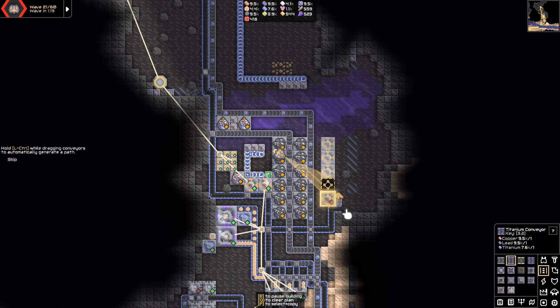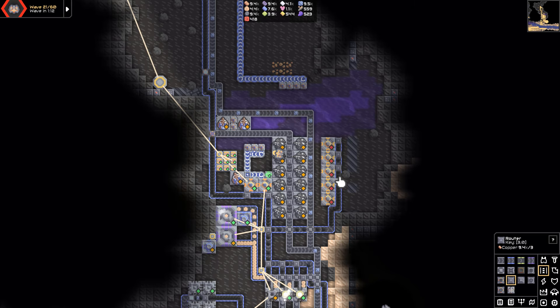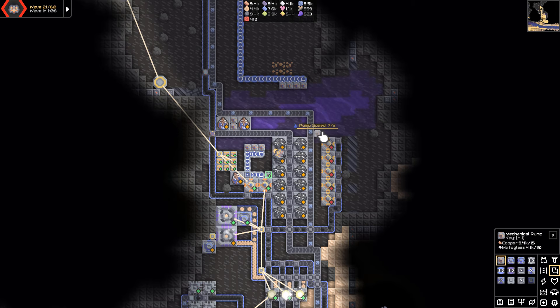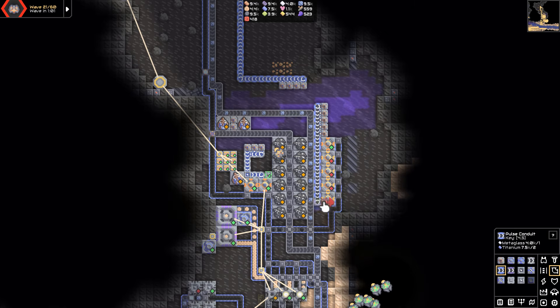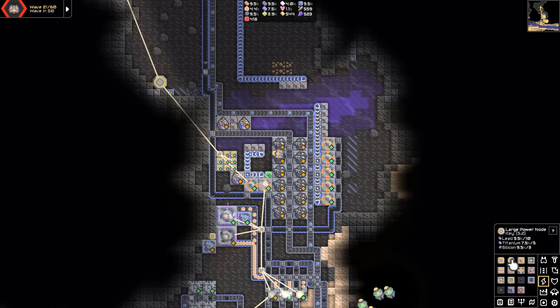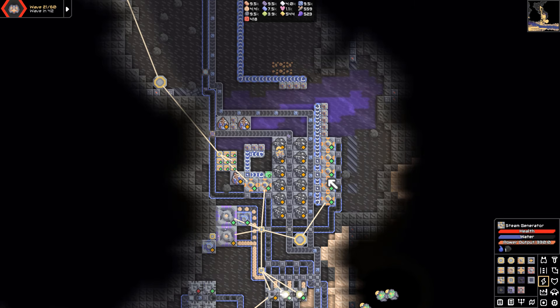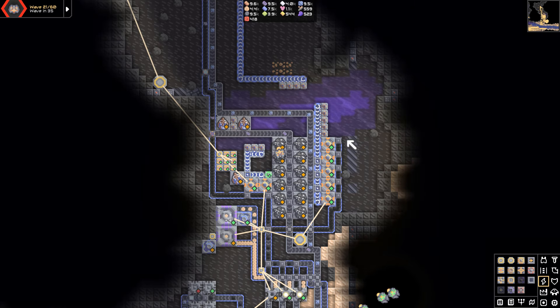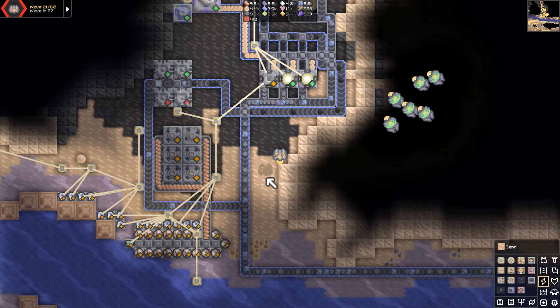I'll do five steam generators, throw splitters on all of them, get pumps — one, two, three, four, five — carry that down and connect it in. Making sure nobody is struggling with water. We need to make sure it's connected to our power source. Water is slowly rising on these — it's doing its job. If we need more power we can do a parallel one right on the other side, and we're not really using any resources that we need to worry about, which is phenomenal.